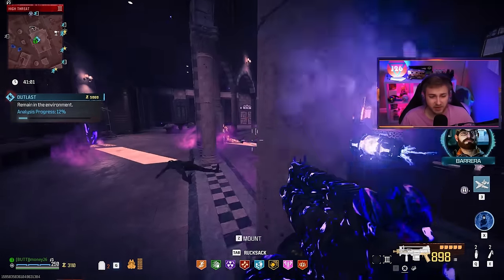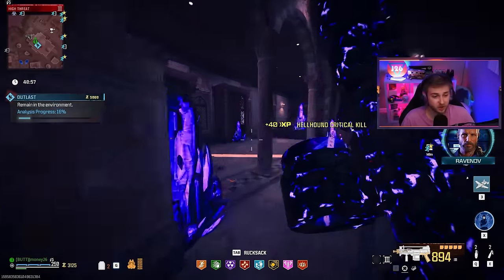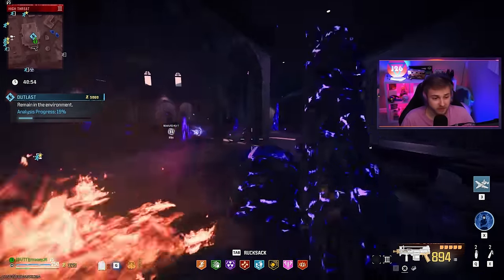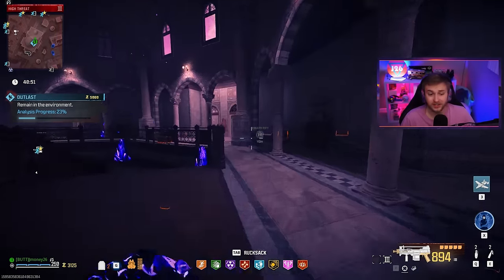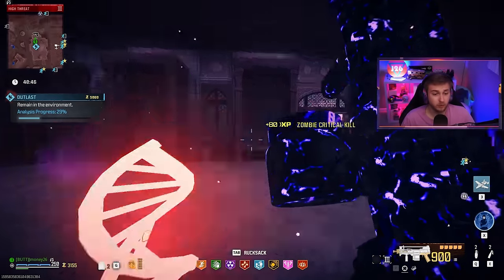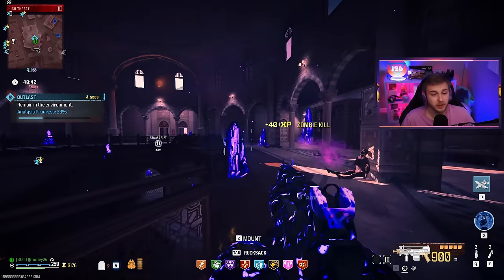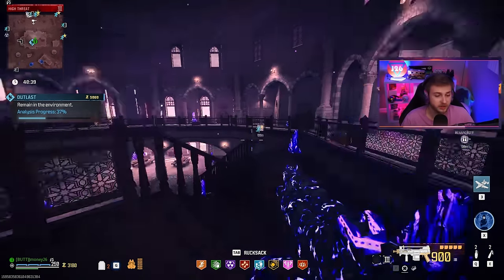Last season it seemed like Incendiary Rounds were starting to work a little bit more in Zombies. I tried out the ISO Hemlock, we used the FR Advancer a bit, and it looked like the Incendiary Rounds were working — they were dealing extra damage, but they weren't as crazy as they are now. For whatever reason, at the Season 4 update these things are just way, way overpowered. They overcorrected like crazy.